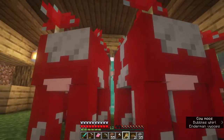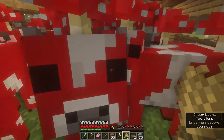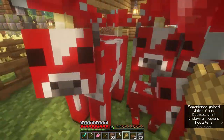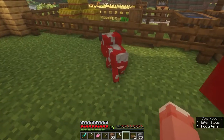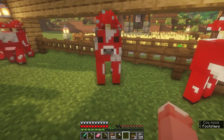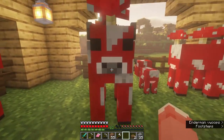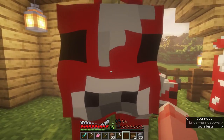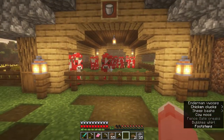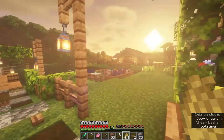Oh you guys are really close to me — that's a cow's butt! Look at them, they're staring me down, all huddled up in the corner. Excuse me, space would be lovely. There you go — make babies! Look at the little one, so cute. Don't worry, you guys won't be living here forever. I need silk touch — if anyone knows how to get it more easily, let me know.